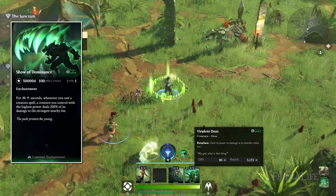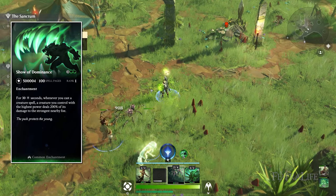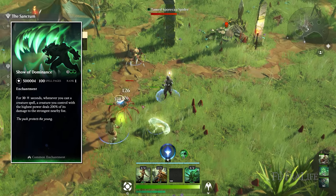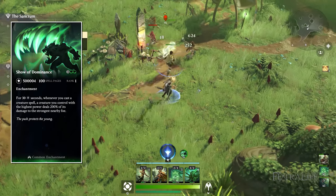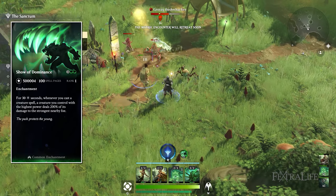Show of Dominance is a great enchantment given there aren't many damaging spells in green — it lets you deal damage by casting creatures. Whenever you cast a creature, your highest power creature deals 200% of its damage to the strongest nearby foe. It's usually not a ton of damage, but it's great in a color where you're summoning a lot of creatures regularly.